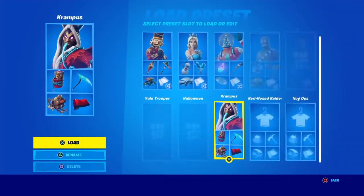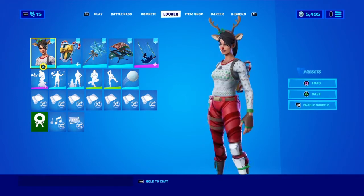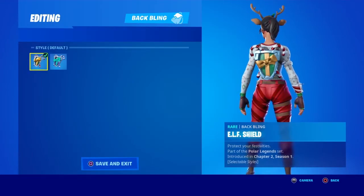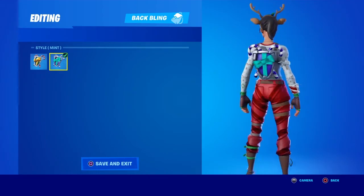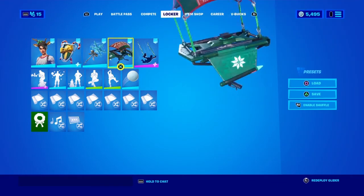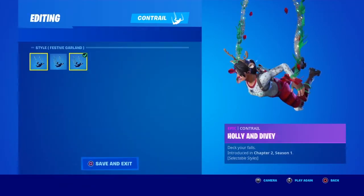Got the Red Nose Raider — one of the classics. I really hope they give it a back bling. They ruined the pants too — they used to be glossy. I went with the Codename Elf shield using the default style, since the other style doesn't look as nice, though you could use it with a blue pickaxe. I went with the Flurry pickaxe, the Cozy Coaster glider, and this contrail — the only Epic contrail, Holly and Ivy.